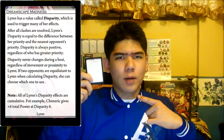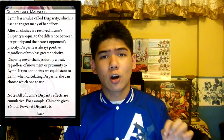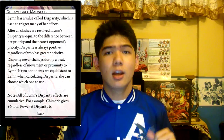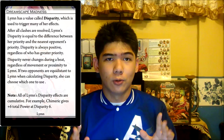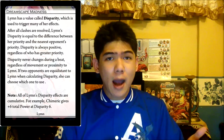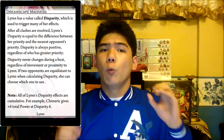Lim's unique ability is Dreamscape Madness. After all reveal effects and clashes have been resolved, Lim gains a value called disparity, which is equal to the difference between her priority and the opponent's. It doesn't matter who has the greater priority, as disparity is always a positive value. Disparity doesn't do anything on its own, and it's usually the value that most of her styles take into account when performing numerous effects. Remember that disparity does not change within a beat, and all of her disparity effects are cumulative.